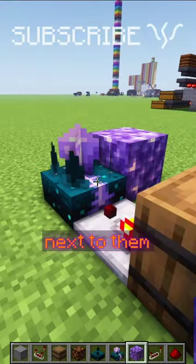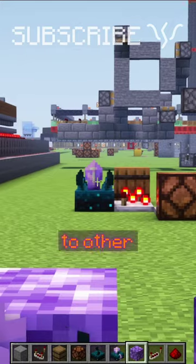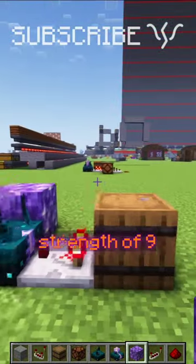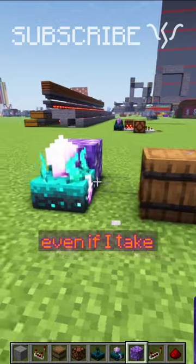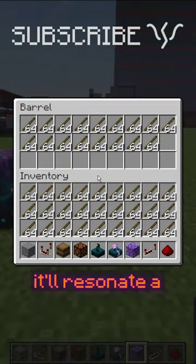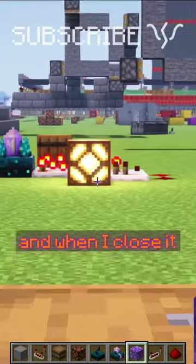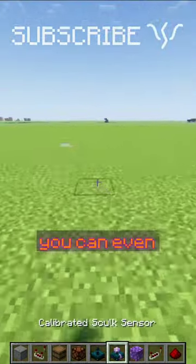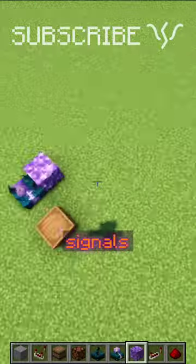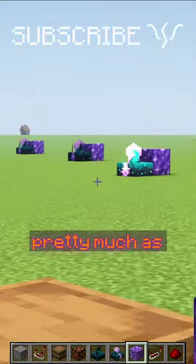You can put a block of amethyst next to them and it will resonate that signal to other calibrated skulk sensors. This light right here will only turn on with a signal strength of 9. So even if I take this away, it'll resonate a strength of 1. When I open this, it'll resonate a strength of 10, and when I close it, we get a strength of 9. You can even chain together these resonators and send certain strength signals pretty much as far as you want.